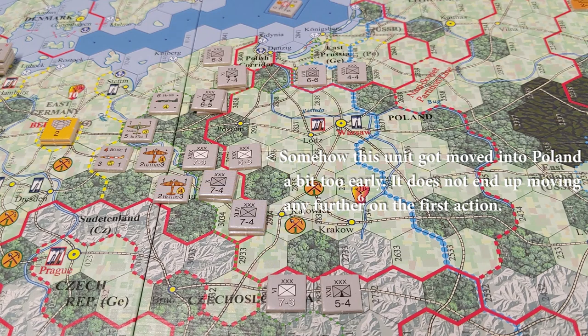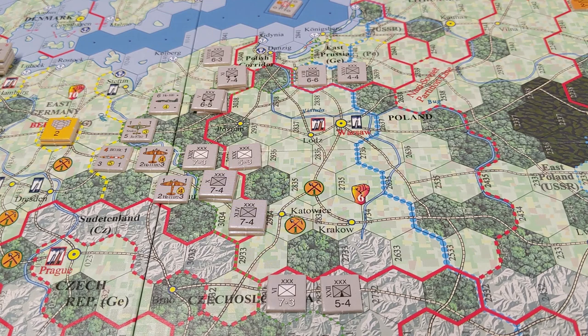The way the rules work, each country on the same side does all their naval movement together, land movement together, etc. So right now this is an Axis impulse, meaning Japan, Italy, and Germany would act together. For ease of playing solo, I'm planning on doing it country by country unless something has to be done in parallel. So I'll do all of Germany's actions first, then move to the other two. It is the first impulse, the Axis impulse, and it is September/October 1939. We're going to begin the game.